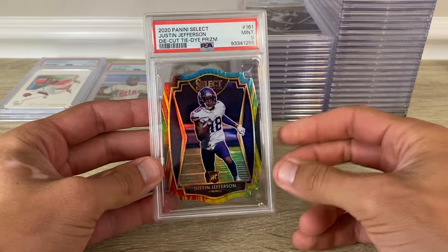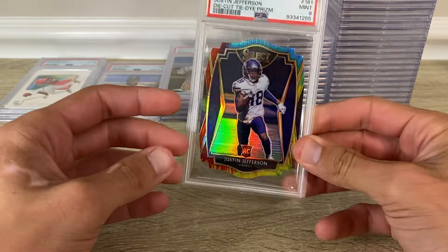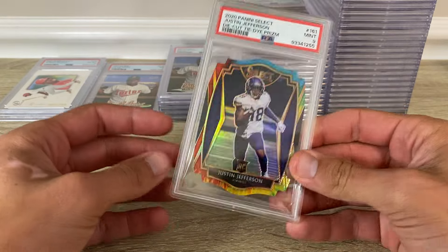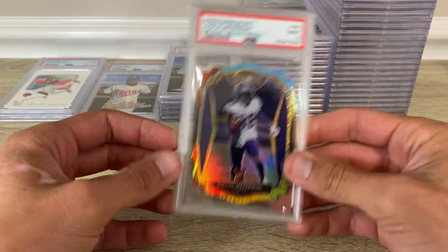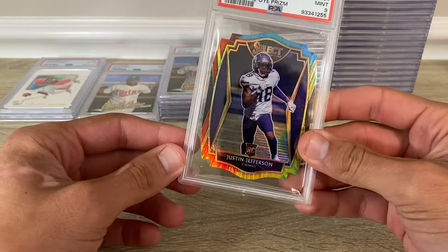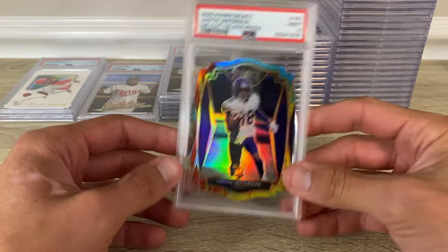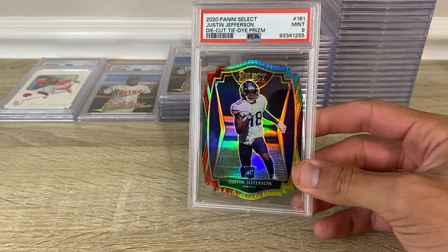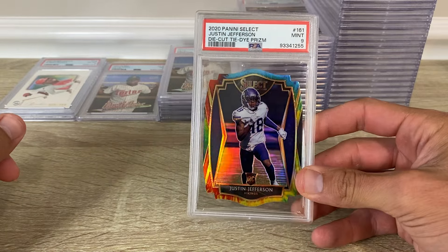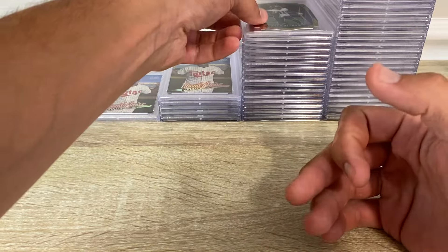I'm kind of late to the party but I think I might go for the rainbow. I'm not gonna be able to get the one-of-one — the guy that's got the one-of-one has that stashed, I think he's got two of them. The field level one-of-one is on eBay but the guy that owns it got it autographed, which — it's the black finite one-of-one and he got JJ to auto it. In my opinion that kind of wrecks the card.